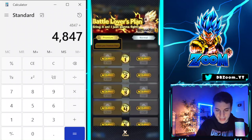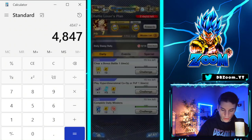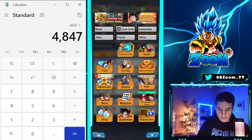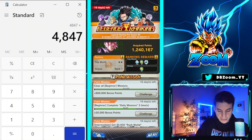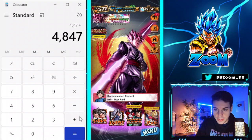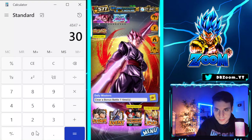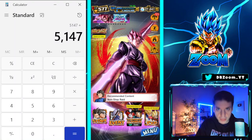We also have the Legends Rank, which just reset a day ago. Here we can collect 300 crystals. Let's book in 300 on top of what we had — and we've just crossed the 5,000 mark at 5,147 crystals, which is very solid.